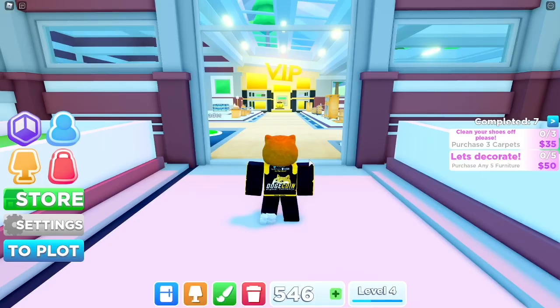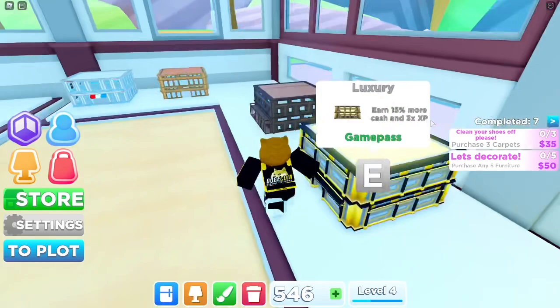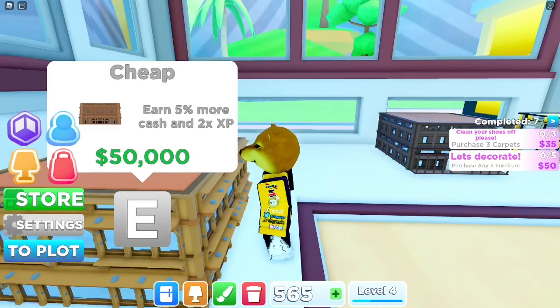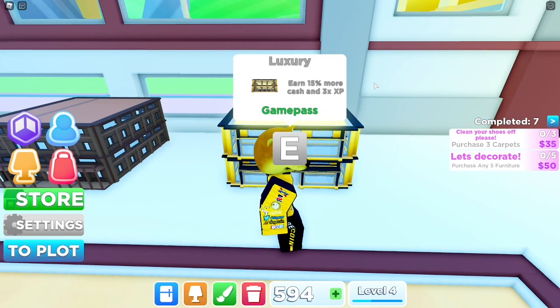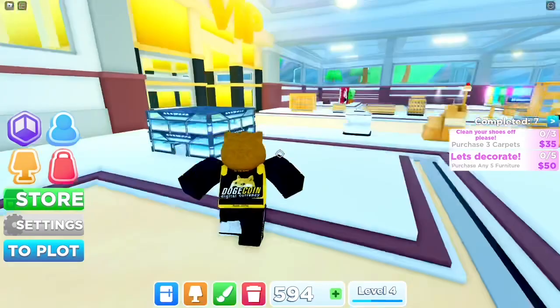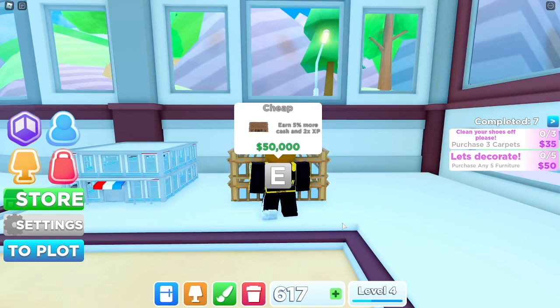When you first enter the mall, in the top left there are store skins you can get. Some are expensive like 35 million, but these actually give multipliers — unlike in My Restaurant where skins are just cosmetic. This one at 50,000 gives two times more XP, which is huge. There's also a game pass one that gives three times more XP. Definitely get the skins — they're probably top priority. The 50k one is not too much and it's going to help you a lot.